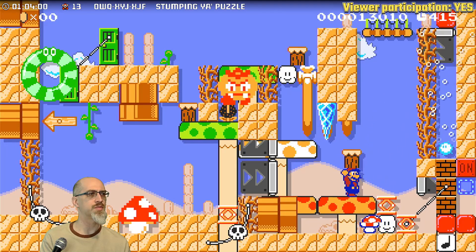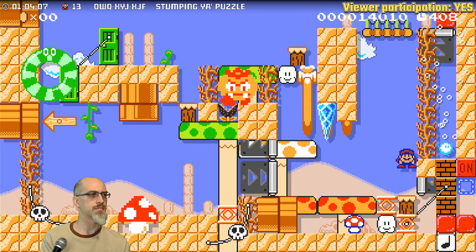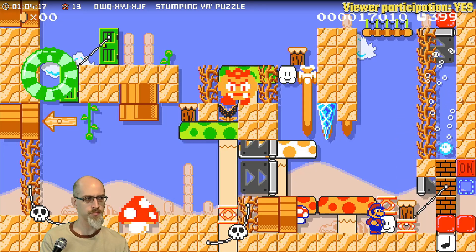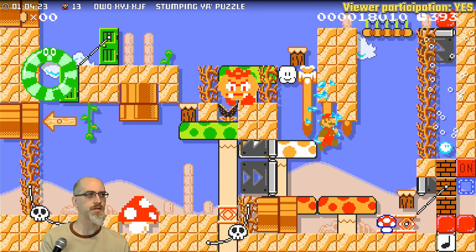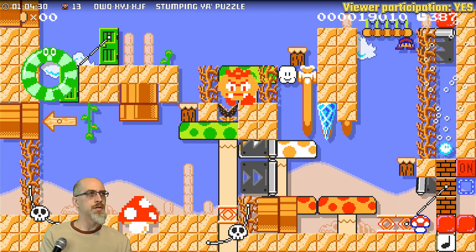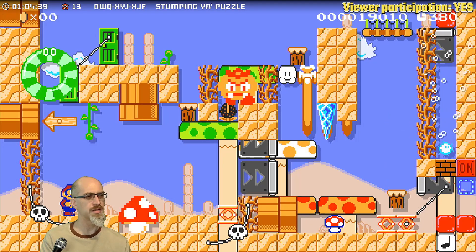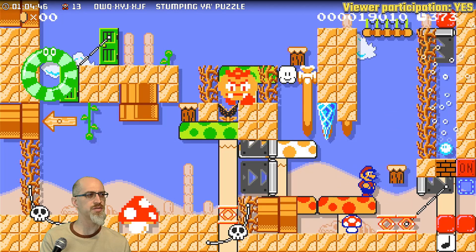Nooo, didn't want to do a super jump. Oh no, I'm not dead. Why did clouds only one high cause the bomb to be in such a different position that two bricks explode?